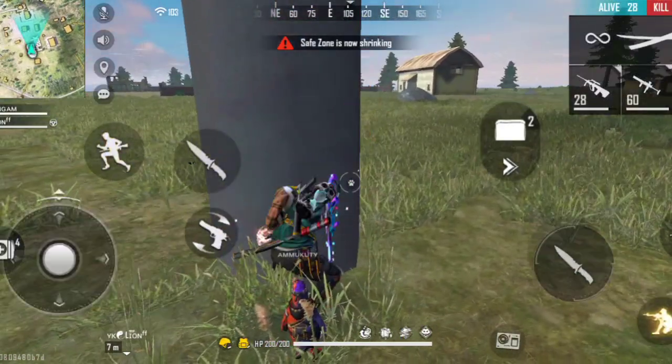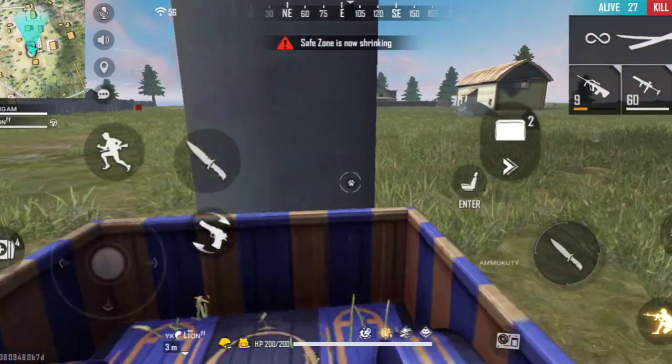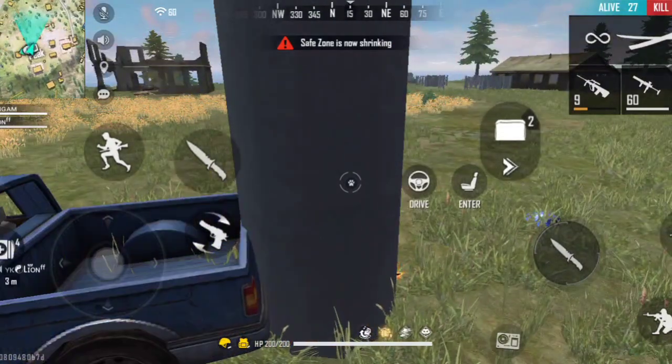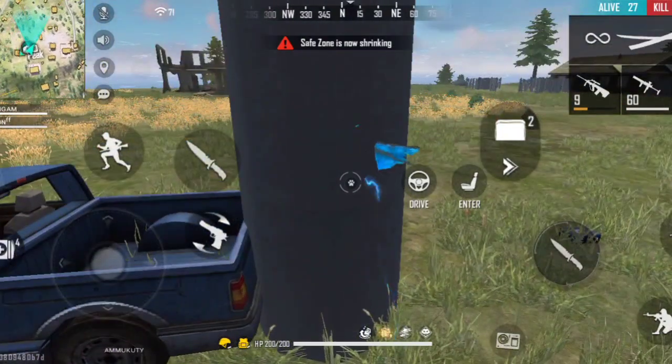You're going to get a blue jeep. Your friend is getting fast. If you're doing this, you're going to die. It's a super nice trick.